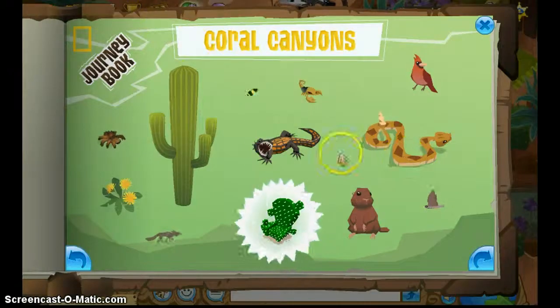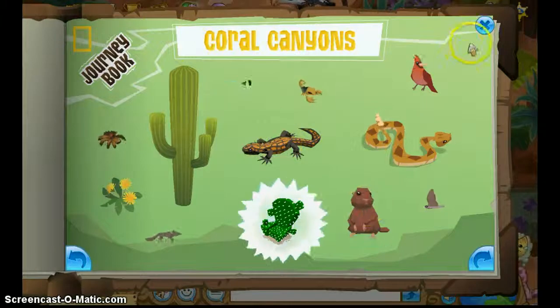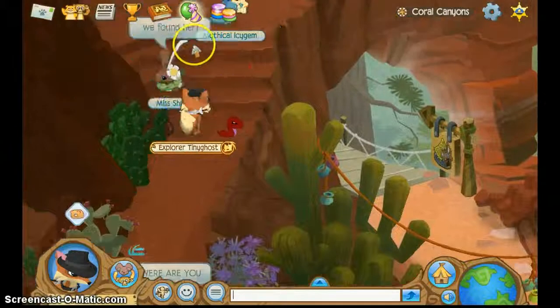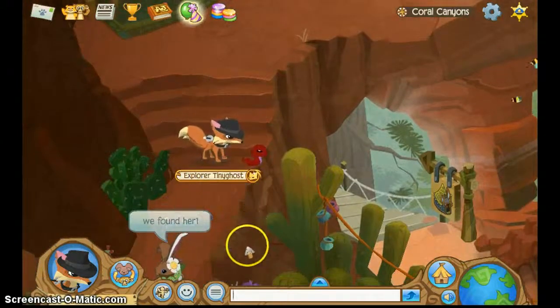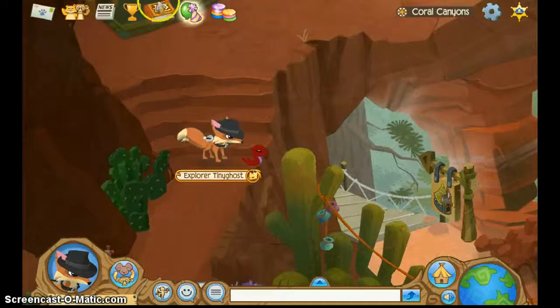We got the Rattlesnake and we got the Gila Monster. Woodchuck — I know exactly where the Woodchuck is. It will crawl up right here — that's where the Woodchuck is.